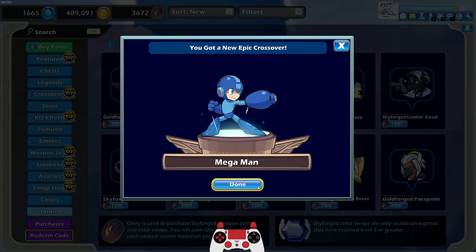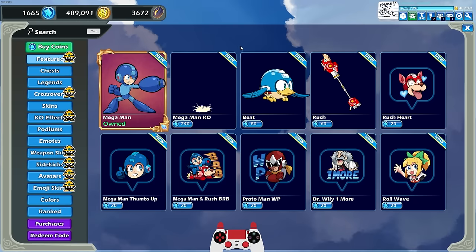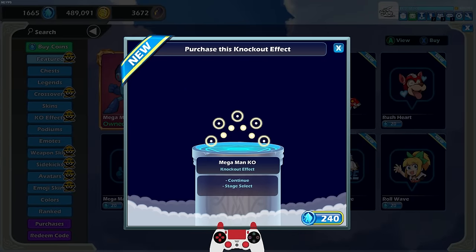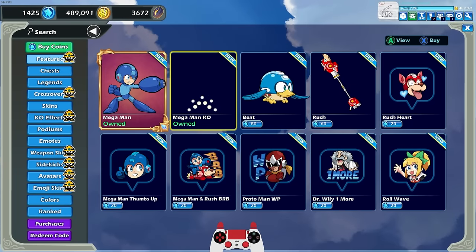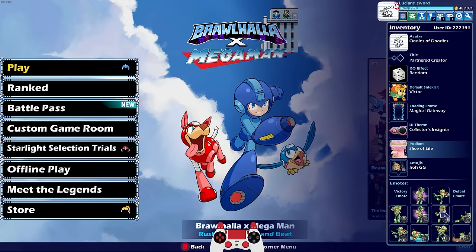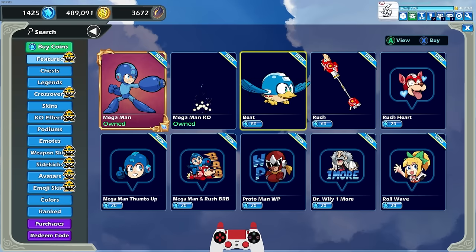So if you want the Mega Man skin for free you might be lucky enough. There we go — you can't use the code I just used because they're one-time use only. It'll also unlock Vivi if you don't have Vivi. Not only do we have Mega Man himself, we got a few other things. We have the KO effect which looks awesome — it's iconic. I haven't played too many Mega Man games but even I know that KO effect is pretty iconic. I want to actually equip it because I'll forget otherwise.